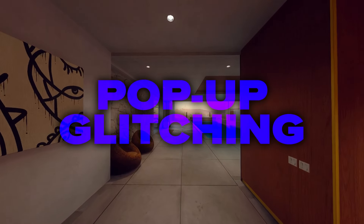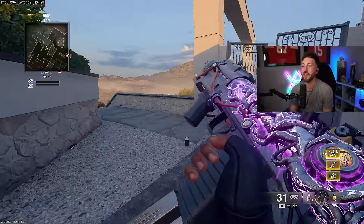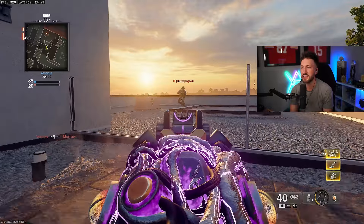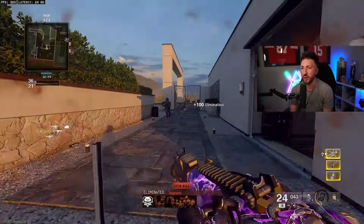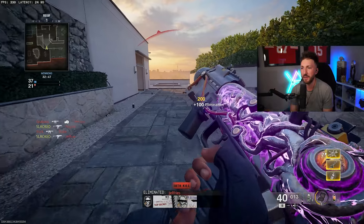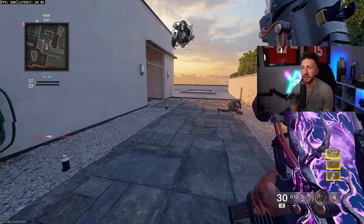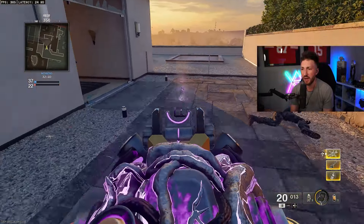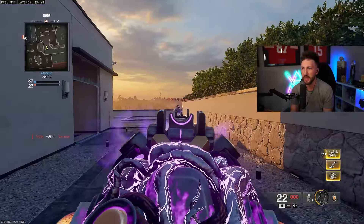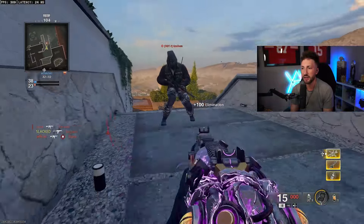There is a broken movement mechanic called pop-up glitching, and it's a little different from slide canceling. You're going to slide into a prone, then once in that prone position, pull back on your left stick and start spamming jump as fast as you can. Your character is going to look hilarious — this will create a super broken pop-up mechanic where it's not going to allow you to die easily.